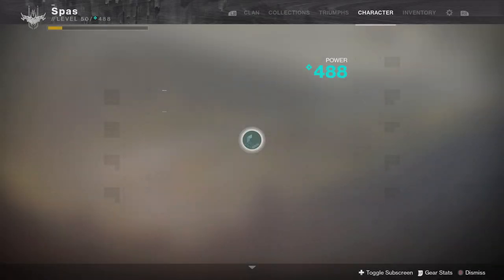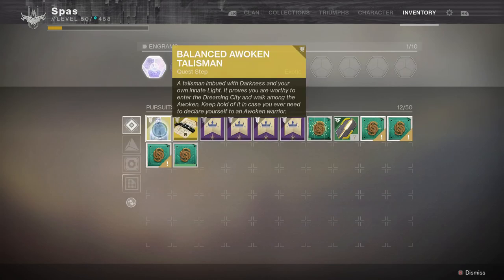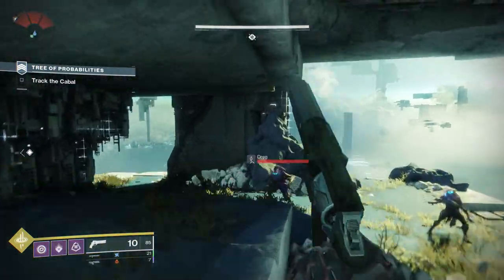I recommend the Crimson. Dire Promise is really good, but I think the Crimson is probably the easiest hand cannon to use in the game right now, so most of these hand cannon kills are best done with the Crimson.